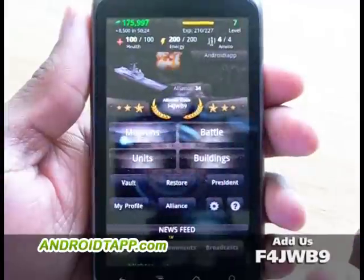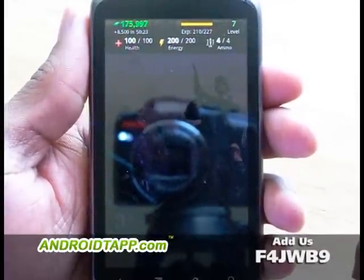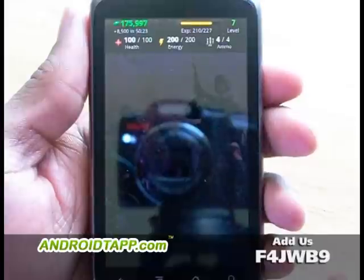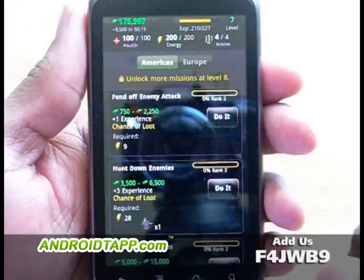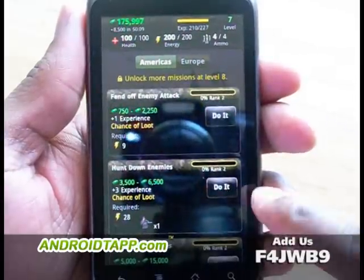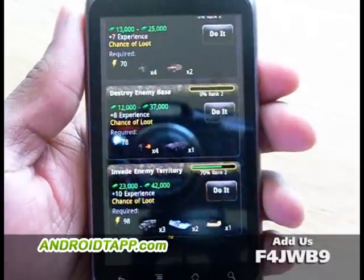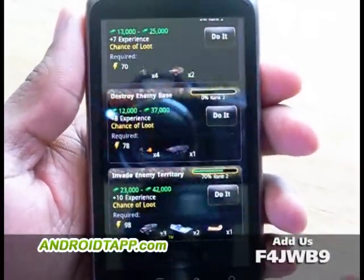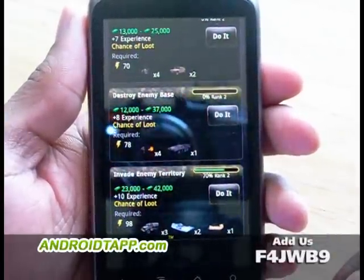So the first thing we're going to look at is the missions. We'll go ahead and do one since everything is loaded — the health is high, energy is high, my ammo is high. We're on level 7. You do everything from defend off the enemy attack all the way up to invade enemy territory. We're going to go ahead and do one that I already had about 70% complete.